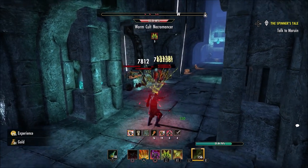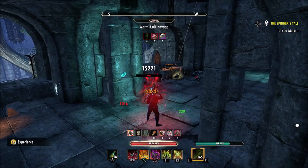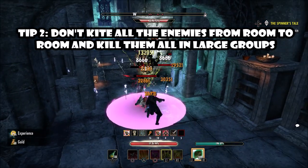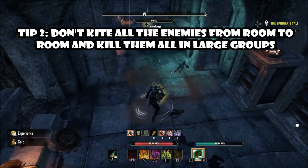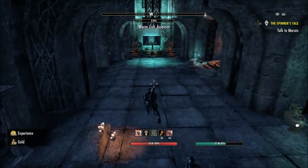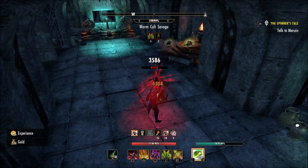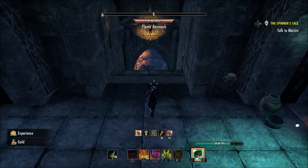The second tip: don't kite all the enemies. What that means is don't run through the whole dungeon, stack 50 of them together, and burst them all at once. I found personally that you just wouldn't get the plans as often — you'd basically just get gold if you kill them too quickly, which is the exact opposite of what you want. Kill them at a good steady pace to get the furniture plans.